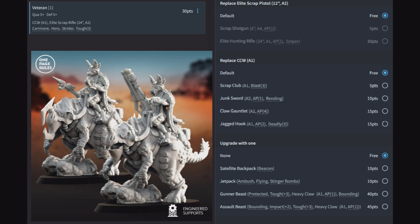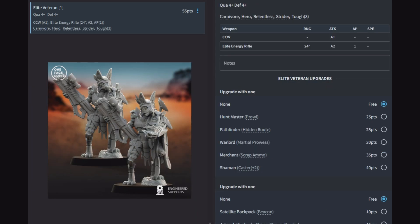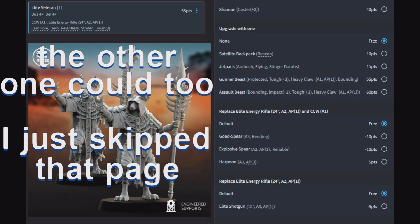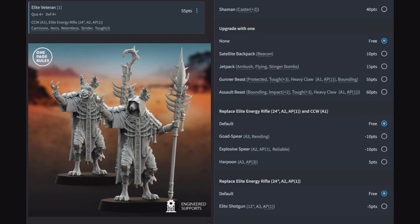You can replace the close combat weapon with any of the different close combat weapons we've seen. This character is all about where you want to put it to buff which unit — season to taste. If you're with a close combat squad give it a close combat weapon complementing that squad; if in a shooting squad give it a hunting rifle, shotgun, or keep the elite scrap rifle. Our second character, the Elite Veteran, is just a little bit better than the first version, with the same rules but able to take a backpack, jetpack, gunner beast, or assault beast — he leads your specialty squads. And that covers every unit in the Jackal army book.